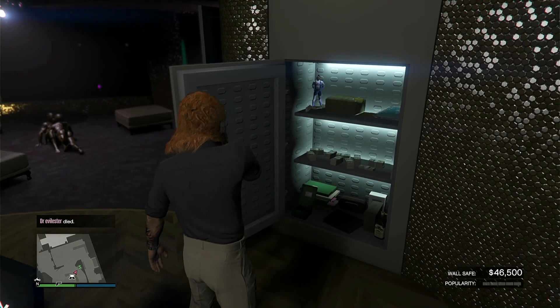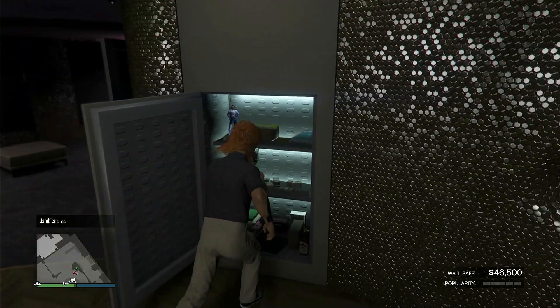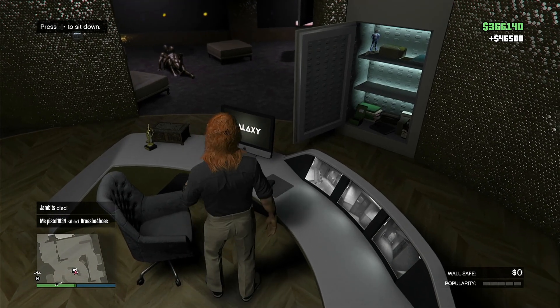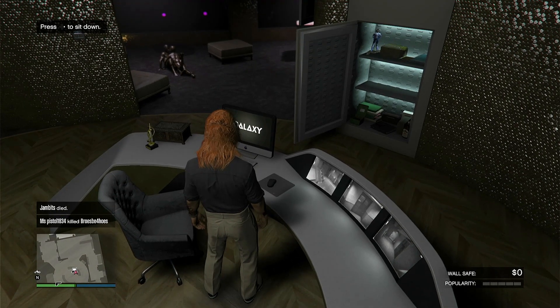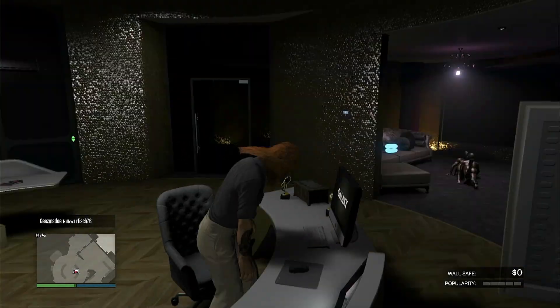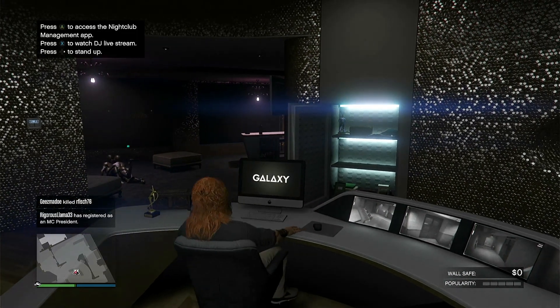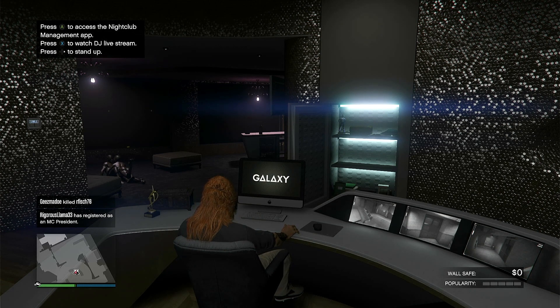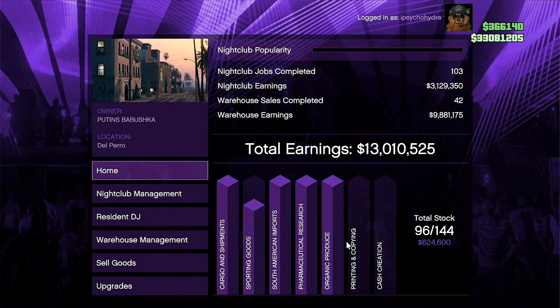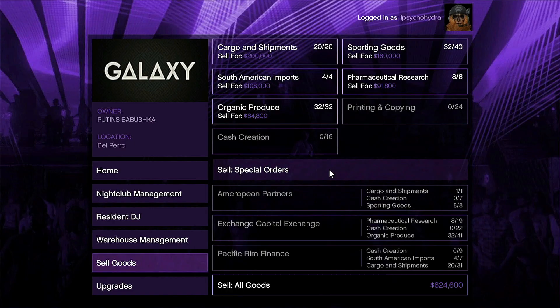Going over here, we got another almost $50,000 to pick up — haven't touched this in a while either. We already got $366,000, not even counting the money we put into the Acid Lab, which is going to give us $250,000 once we sell it. Also, while we're at the nightclub, let's go sell a business. If you're doing what I told you at the beginning — buying supplies for whatever business you have — you're going to have some stock when it comes time to sell. We have $600,000 to sell, so let's go sell that right now.